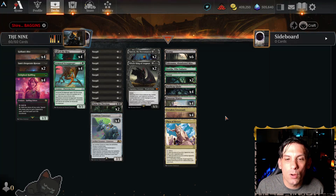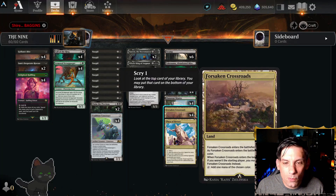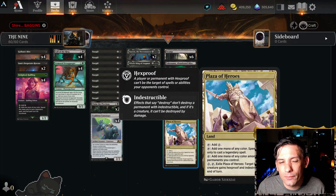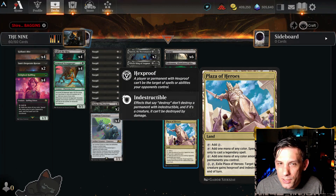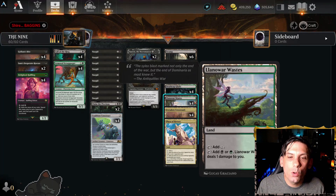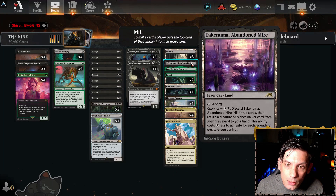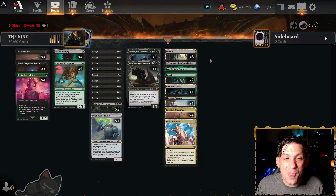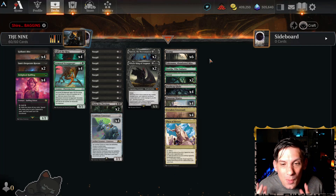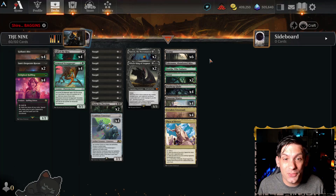We're running a mana base that allows us to get everything out as efficiently as possible: four Forsaken Crossroads, just one Plaza of Heroes — we have enough legendary creatures to make it useful, but we don't want to go over the top — four Llanowar Wastes, four Deathcap Glade, two Forests, one Beside You, one Takenuma, and six Swamps. And the deck absolutely slays. We're just going to check out the games — it is wild, so let's go.